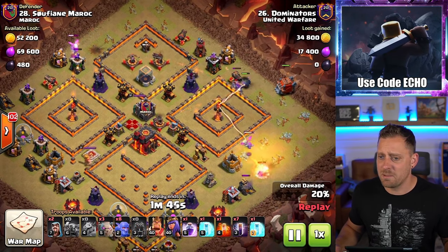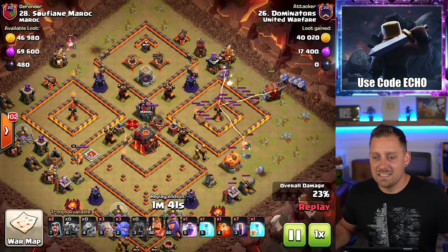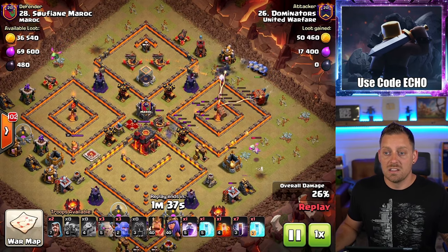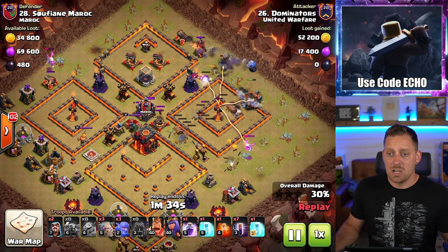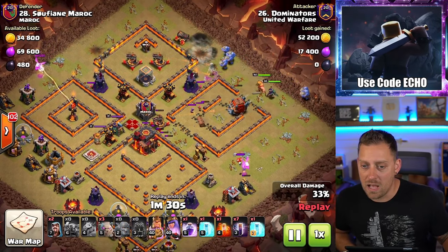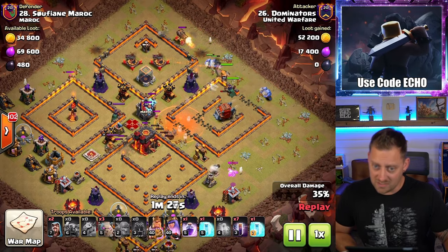Now you're going to get some mass up. He actually does go with the Log Launcher — switched it out — and it's going to shut down that multi-target Inferno Tower. The funnel has been set. Pekka, Golem, and Bowlers are going into the base with the King as well, right towards the Town Hall. This is looking really nice. The Queen is even pulling in as well.